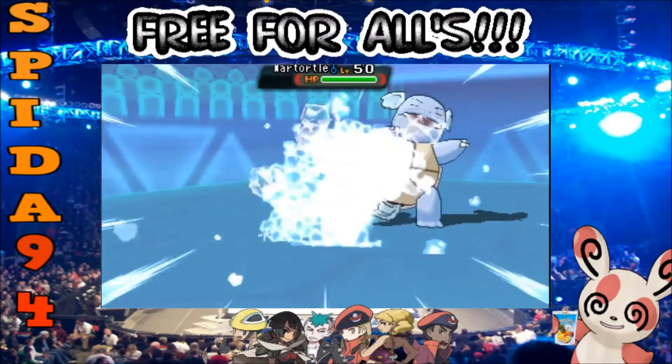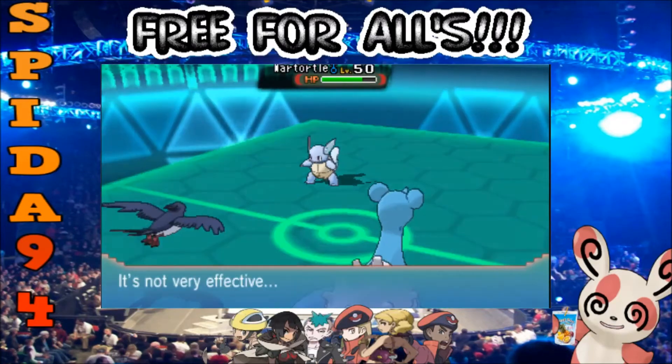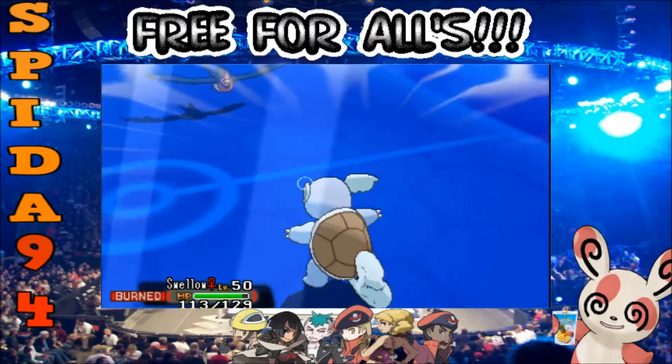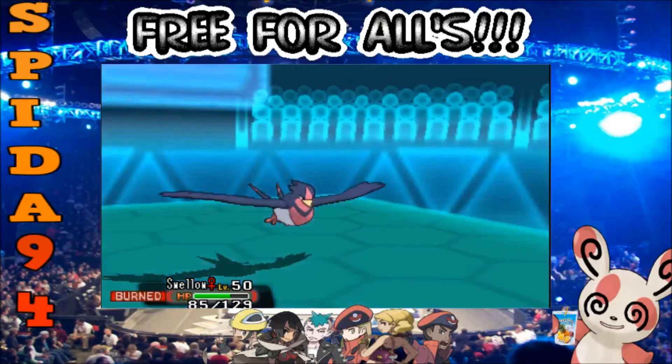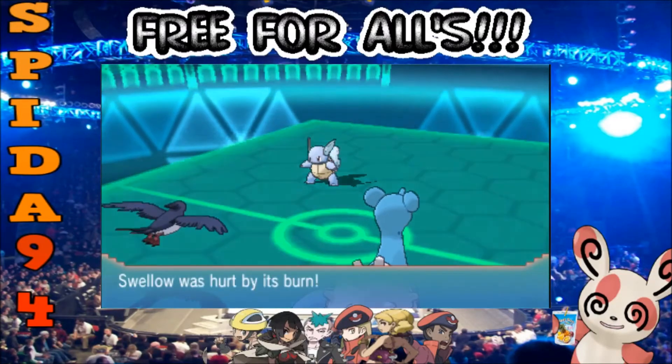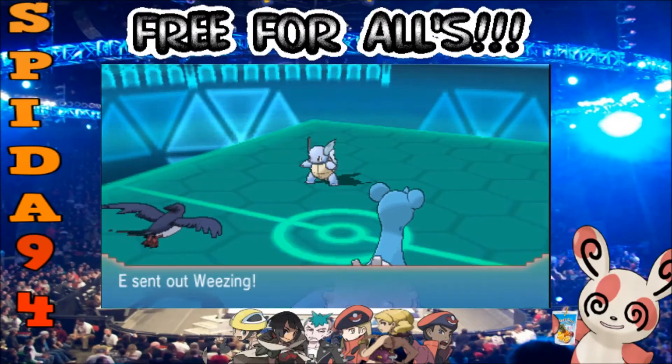Lapis is going to go for ice beam — that's not going to do too much to War Turtle, just a decent little chunk. Water pulse comes in. I must admit my friend is not rocking the best moves — trying to go for confusion is okay but I'd recommend scald basically every day of the week if you're going to run a water type; that's just my opinion.